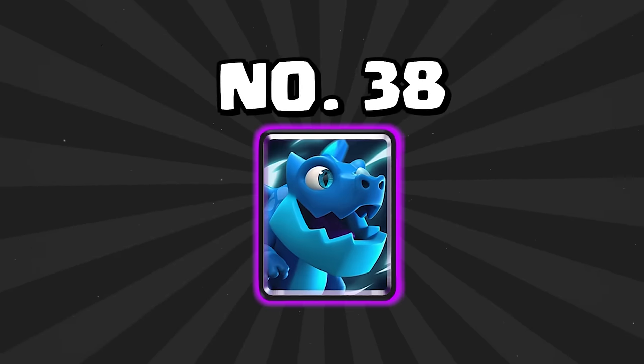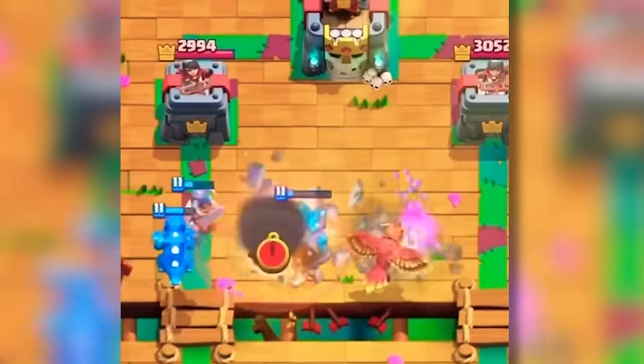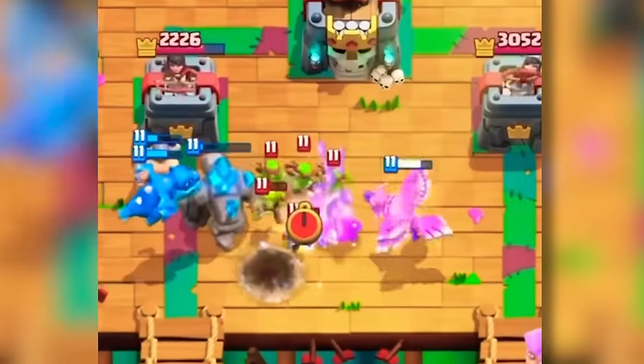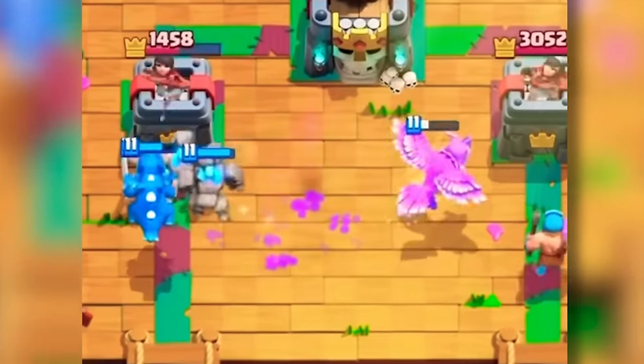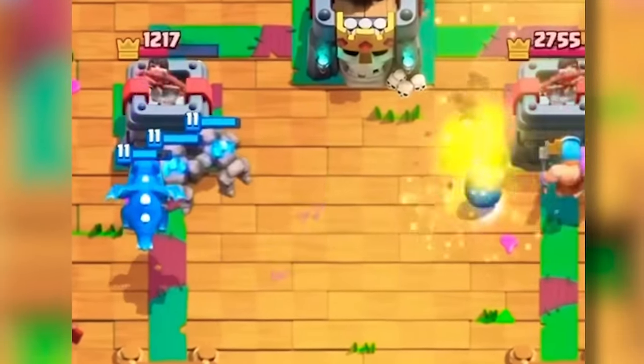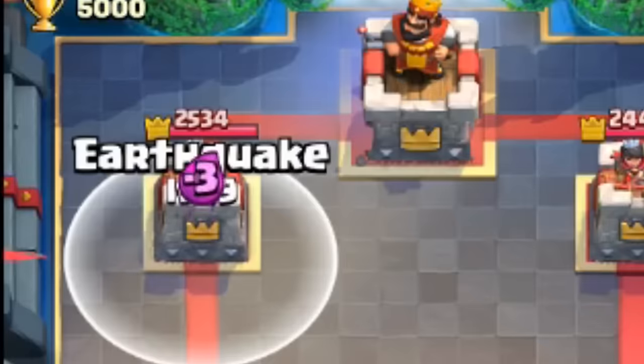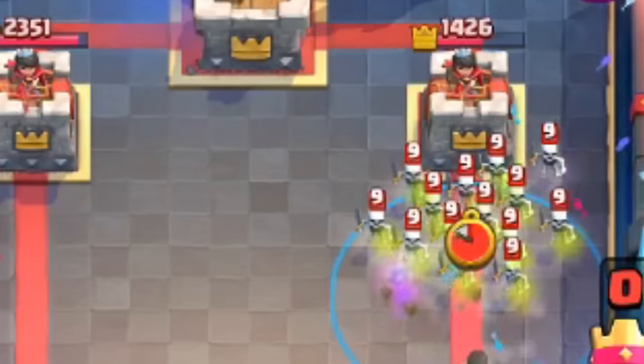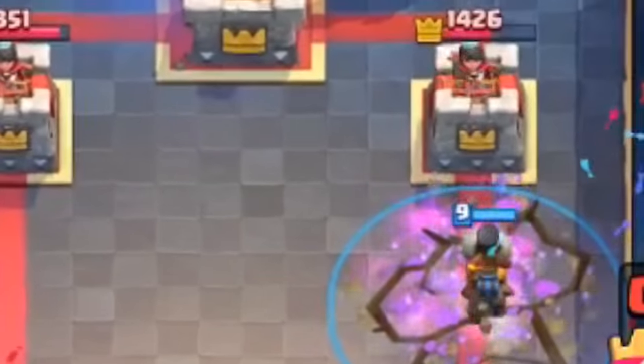At number 38 is the Electro Dragon — one of the most underrated cards in Clash Royale. It's very, very good at stopping any kind of charging troop and any kind of tank coming down the lane. It just sits there in the air, it's very difficult to kill, and it slows everything down. Also at number 38 is the Earthquake — very good with Hogs and even Electro Giants. It's very good at taking out pumps and buildings, but outside of that it's not great at taking out some of those medium-health troops that are really important to take out right now.